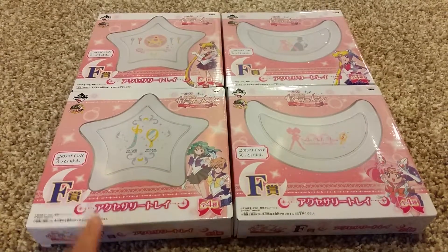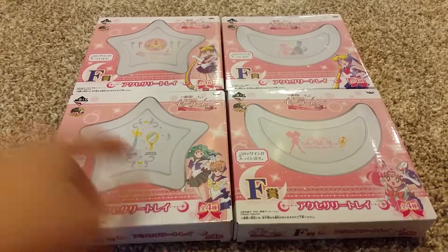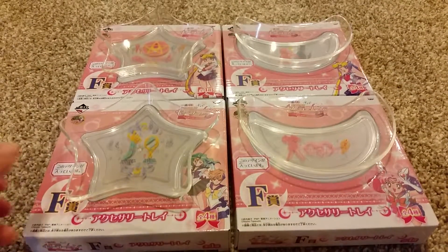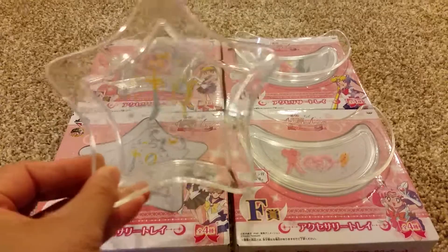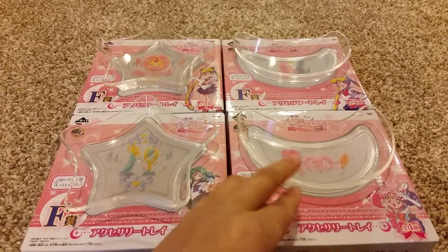The next items are prize F. I didn't like prize E so I went straight to F. There are these mini trays — I really, really love these, they're so pretty. There are two stars and two moons.